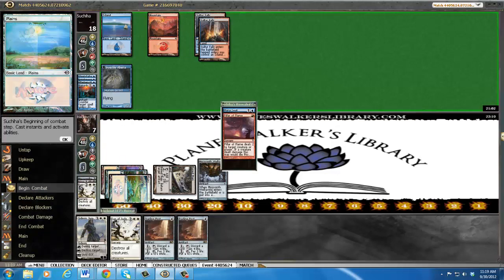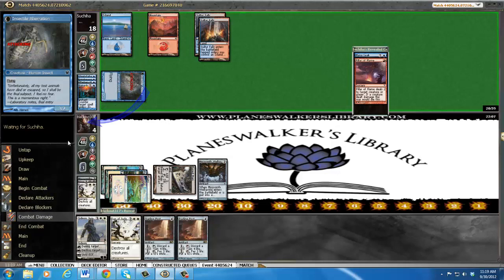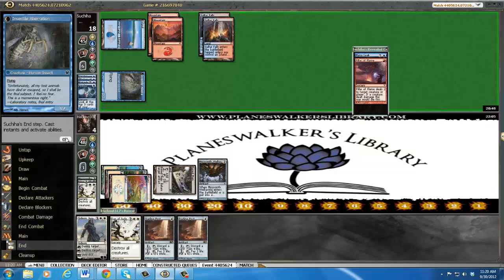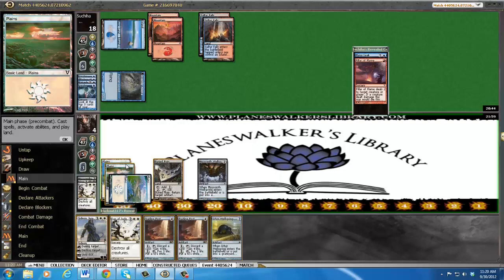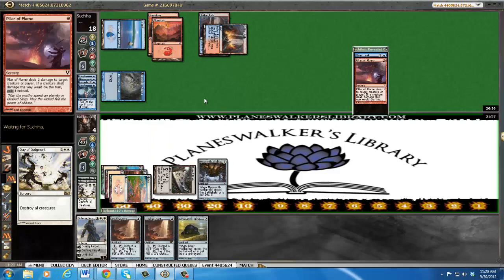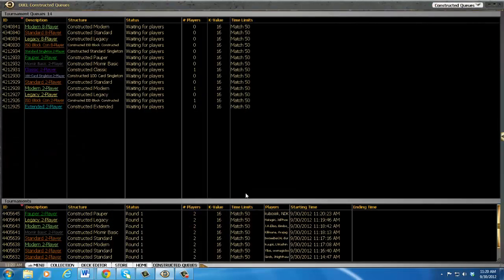Let's see what he revealed — Pillar of Flames. Okay, I have a feeling we're dead. I have a feeling he goes Pillar of Flames, Snapcaster, Pillar of Flames — dead. Our only option really here is Day of Judgment, but I can't see how he doesn't Snapcaster leak this and kill us. These weren't really games — he just always had it. Well, thanks for watching. Please check out themtgnoob.com.